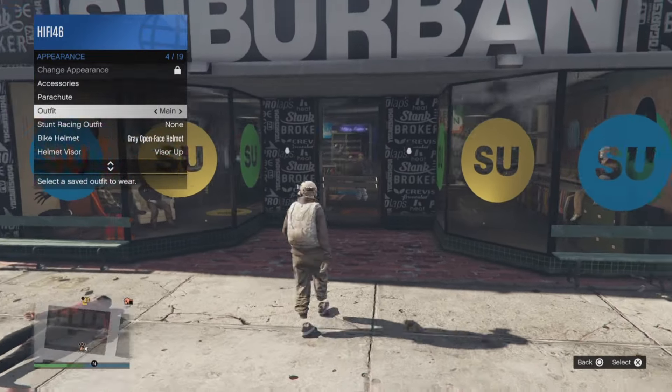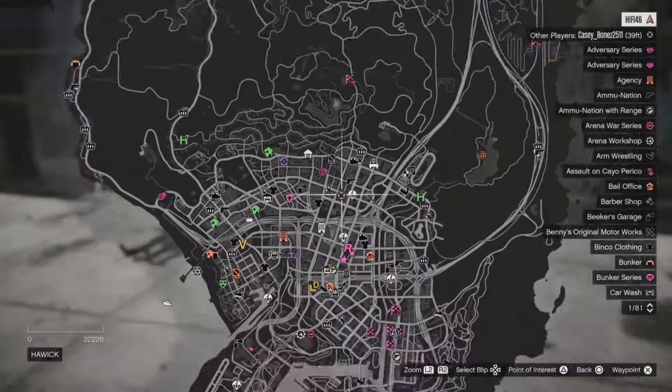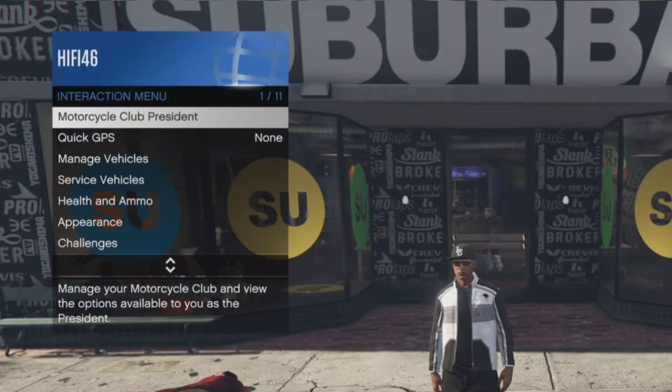Once you have an outfit you want to turn into mine, go to this specific clothes store on the map right here. We're going to start off by getting the tan joggers — it's actually super easy.